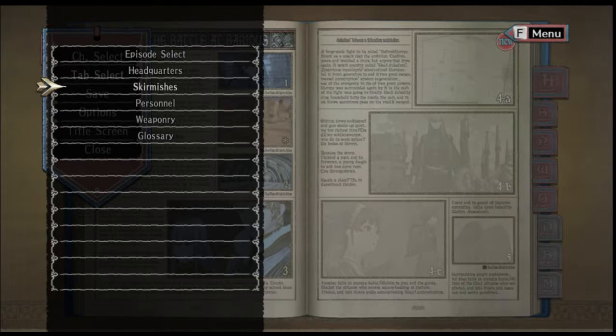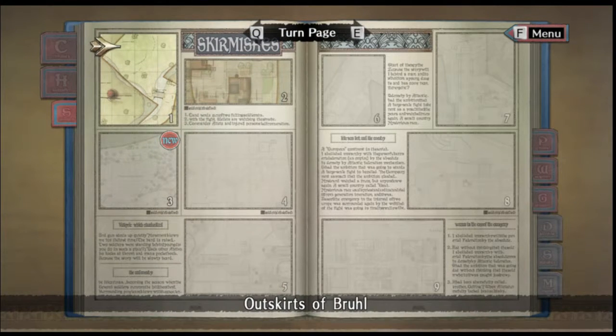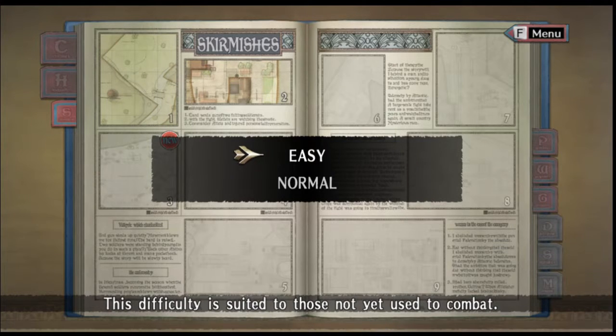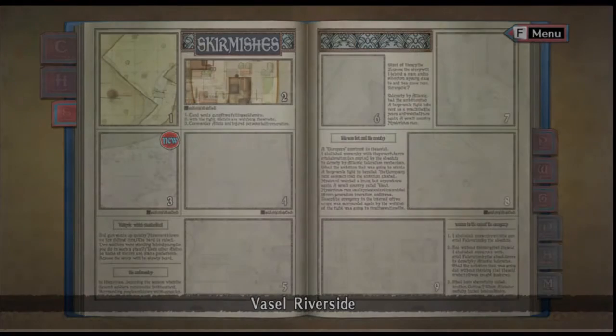I'm going to go to skirmishes. I've been struggling with that battle, so what I want to do is level up my squad a bit. These skirmishes are basically the battles taken out of earlier chapters, and if I complete them successfully I get money and experience and can level my squad up, which should make the main story battles easier. In the traditional RPG way, side missions let you level up. I'll do the one I know what to expect, and we'll do it on easy — because I'm all for easy mode.